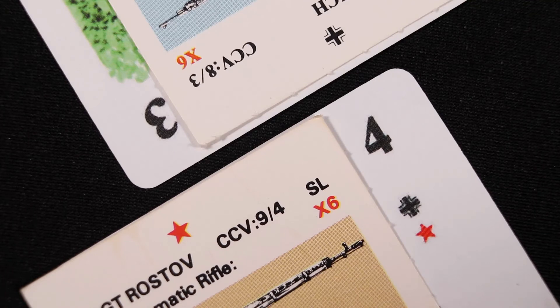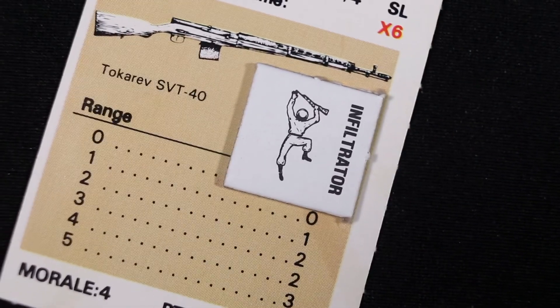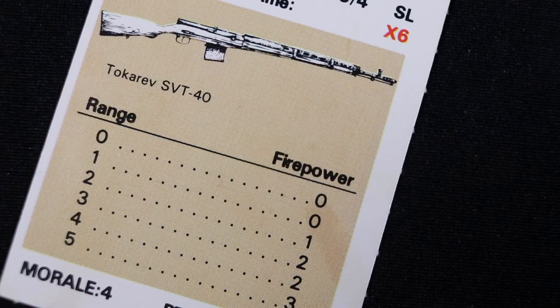Whichever soldier has the lower CCV value dies in close combat. If the result is a tie, both soldiers are killed. If the attacker wins, he loses his infiltration status, unless he prevailed by 3 or more. In addition, whoever won the close combat may keep the weapon of the soldier who was killed.